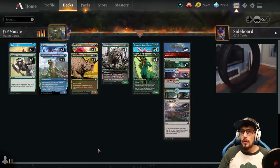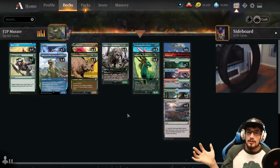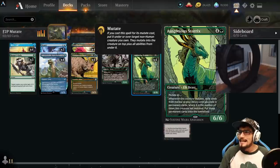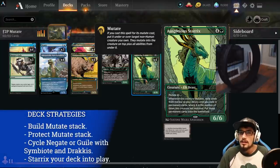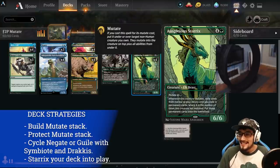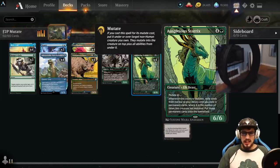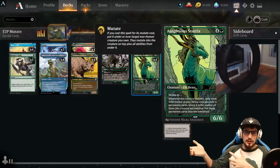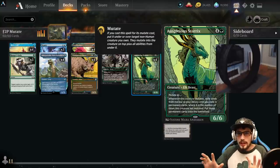This deck really focuses around building up your mutate stack, protecting your mutate stack, and then closing out the game with your Auspicious Starrix. The Starrix is a 6/6 for 5, and the mutate cost is 6. Whenever this creature mutates, exile cards from the top of your library until you exile X permanent cards, where X is the number of times this creature has mutated, then put those permanent cards into the battlefield.